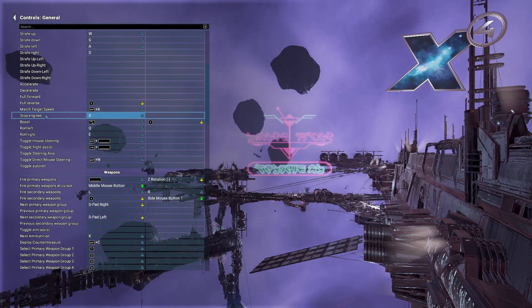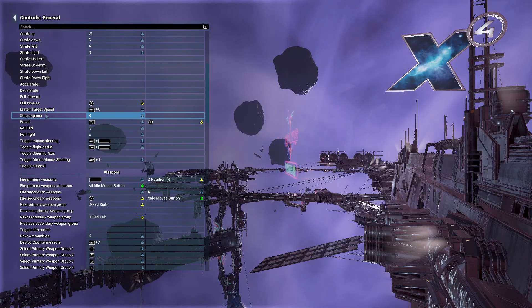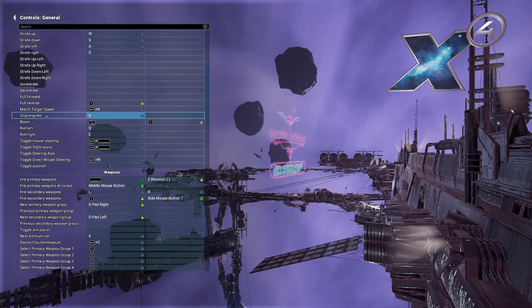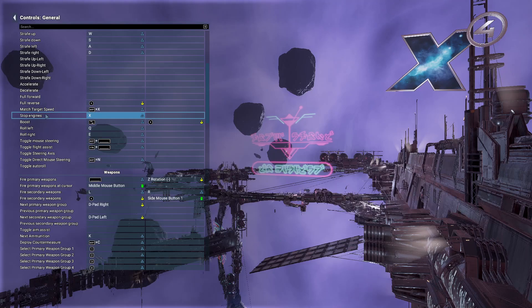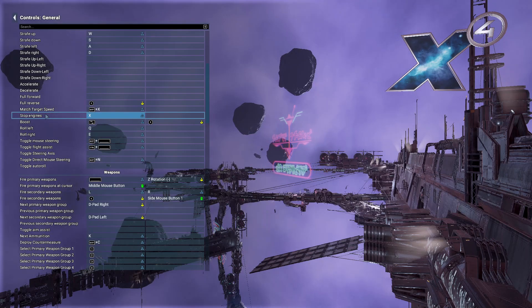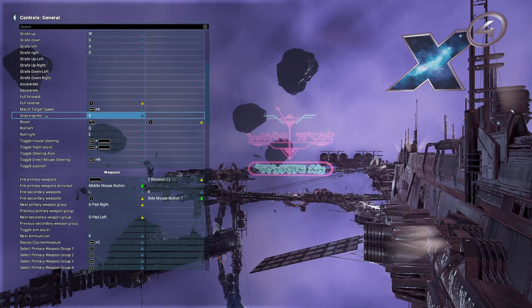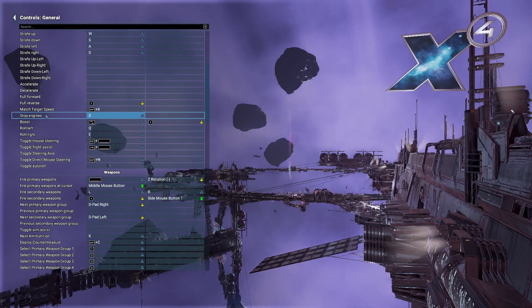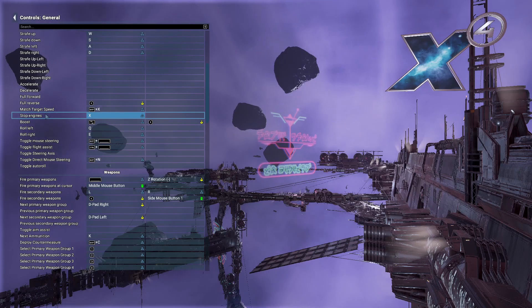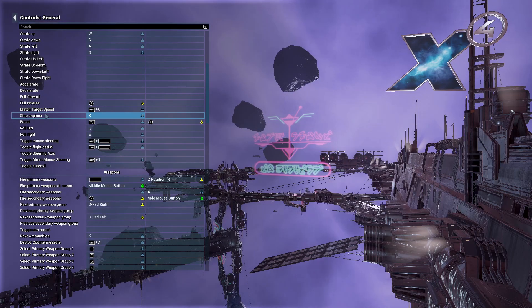If you're used to flying mouse and keyboard and have a mouse wheel, the Z and X keys are set to accelerate and decelerate respectively. Those keys I almost never touch when I'm playing the game — there's no reason to use Z and X to accelerate and decelerate when I just do it all with the mouse wheel. So instead of letting those keys go to waste, I rebound the X key to the stop engines key. Now I don't have to move my hand away from the mouse to stop my ship, and I can keep myself in control and keep aiming at what I'm aiming at while I'm trying to slow down or stop. It's very useful, and if you get used to this keybind or one that's closer — maybe the Z key — either way, it makes flying around a bit easier.